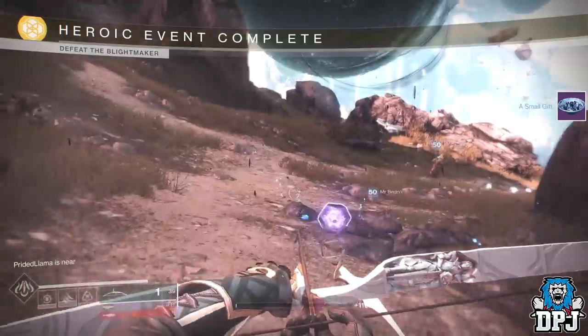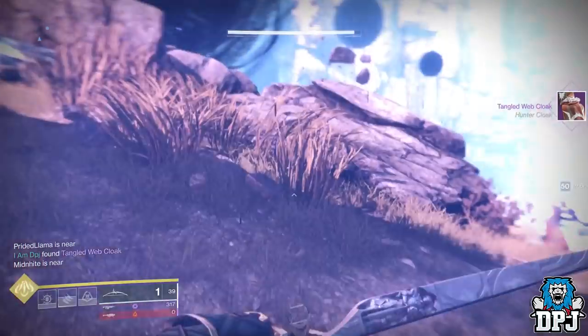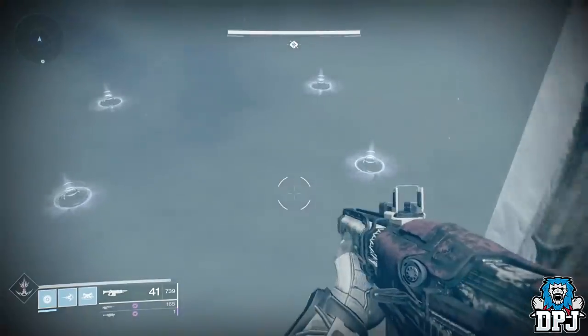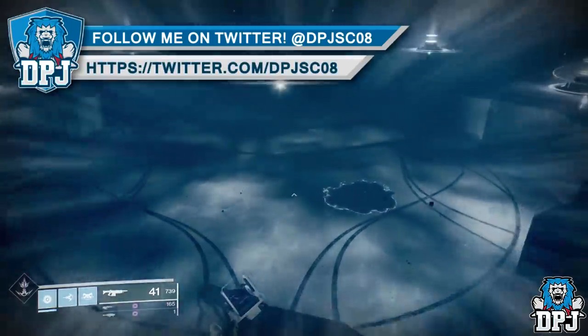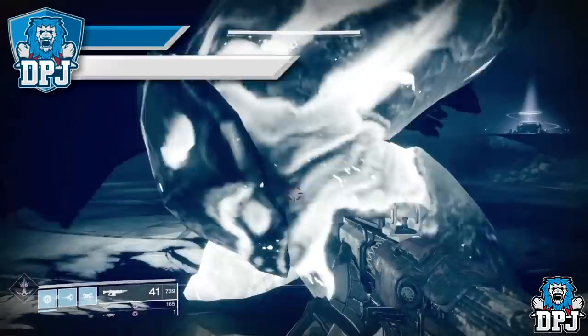Load up the Shattered Throne mission and make your way to the Ogre room — the massive Ogre with the four light orbs around him. That's the boss. If you have the checkpoint, even better. Once you are here, simply start the encounter. The person who isn't the host has to die and wait on the character select screen.